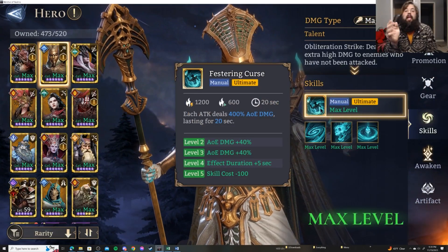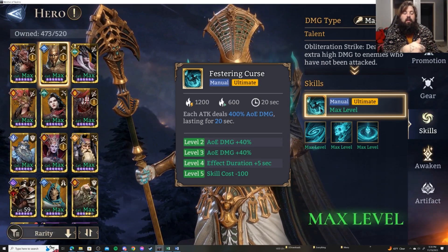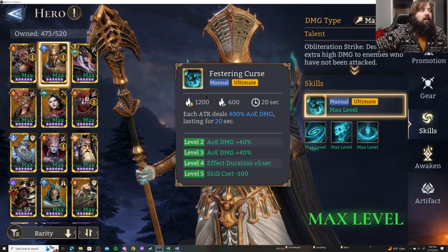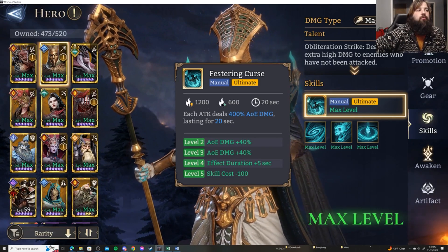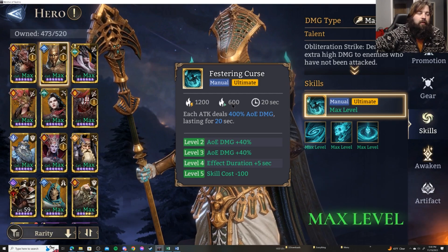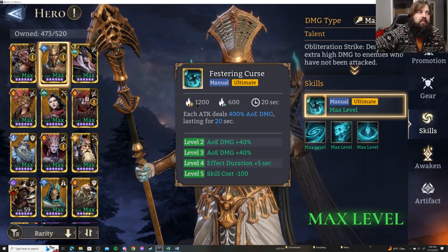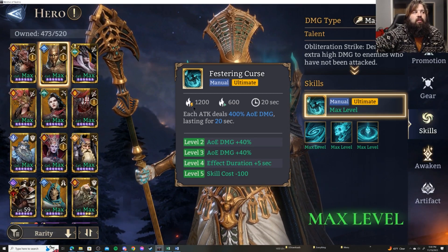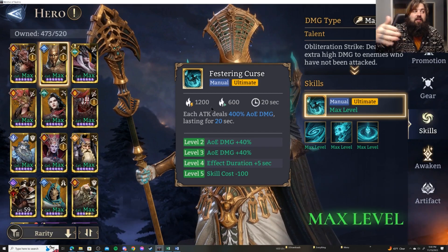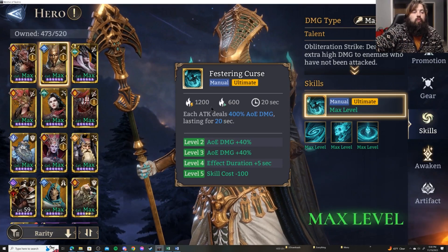Rage is the mechanic in this game that represents when you are getting to your ultimate. In the case of Komet, I need a total of 1,200 Rage before I can cast his ultimate. When I first summon Komet, he will start off with 600 Rage — so he needs 600 more to get to his ultimate. After casting his ultimate, he starts back from zero and has to rebuild back up to 1,200.